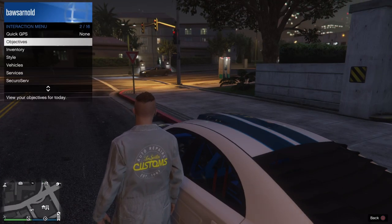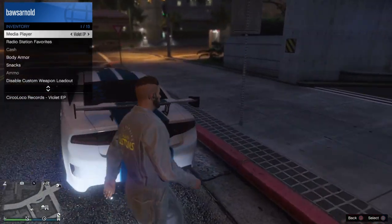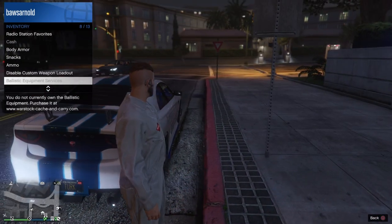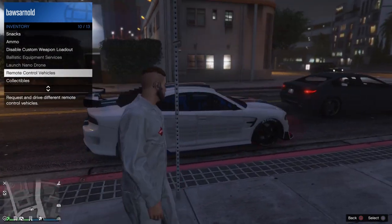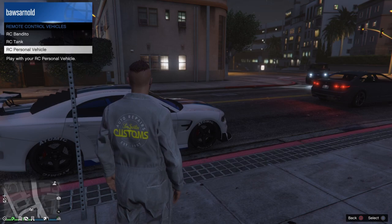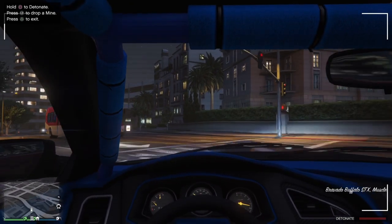If you want to use the remote control unit, you have to be outside of your vehicle. Go to the interaction menu, go to inventory, and then in inventory scroll down to where it says remote control vehicles. This is also the same place where you control the RC Bandito and the RC tank. Now there's also an option called RC personal vehicle, and then you'll basically switch to your vehicle.